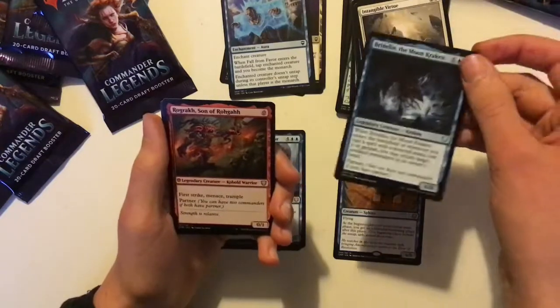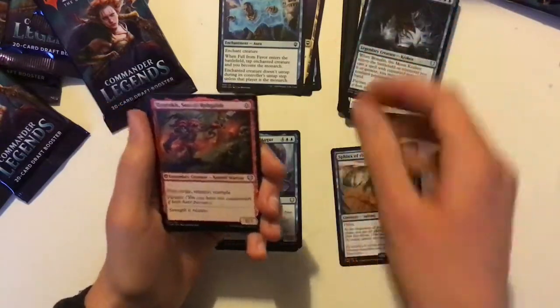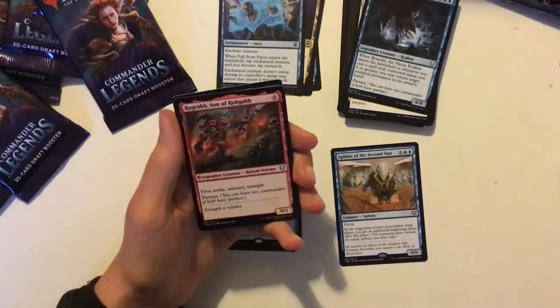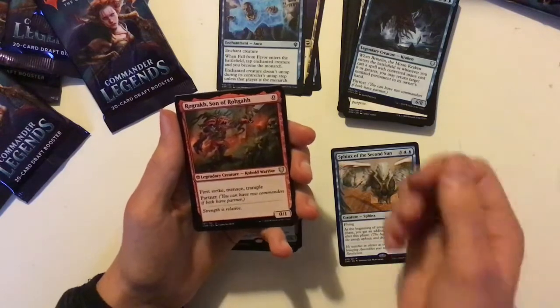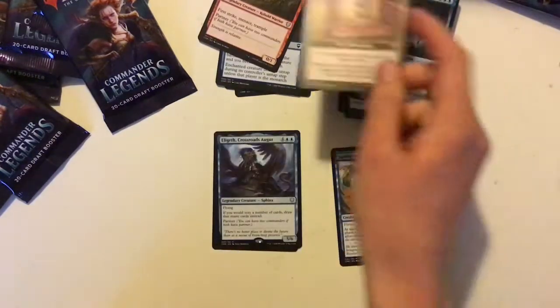We've got Brynden of the Moon, the Moon Kraken — quite high-costed, I wouldn't say it's particularly worth it as a commander. And Rogar, Son of Rogar — 0 mana, 0/1, with First Strike, Menace, Trample, and Partner. Very good there. And a rare with a Monarch token as well.